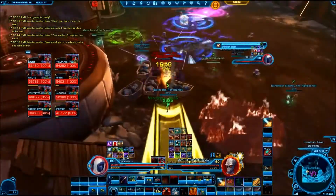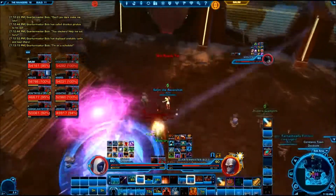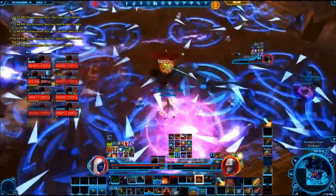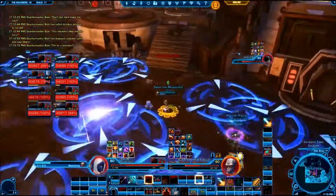You need the beer to get the adds on you, but once they're all on you, you can click off the buff and then use movement abilities and defensive cooldowns, as well as taunt Quartermaster-Bullet. Without that taunt, it's really hard to keep aggro for the first Scatterblast, but by clicking off beer you can make sure that none of the DPS ever get hit by Scatterblast.